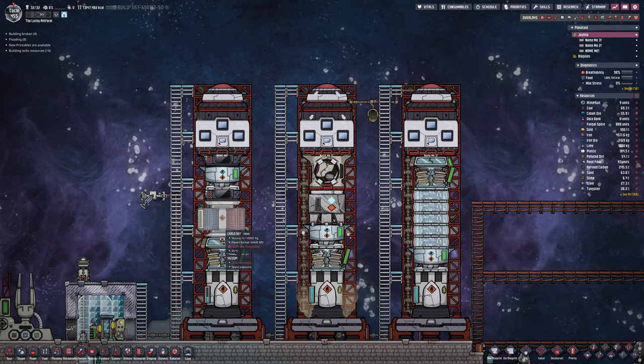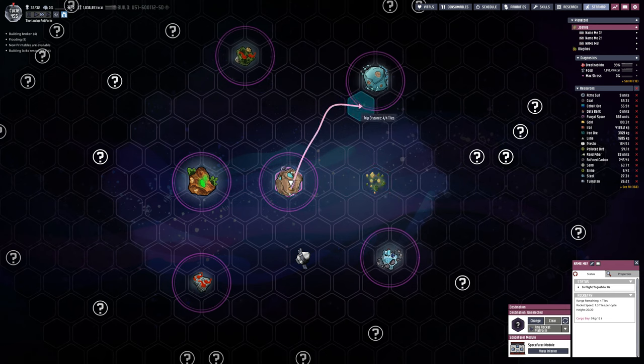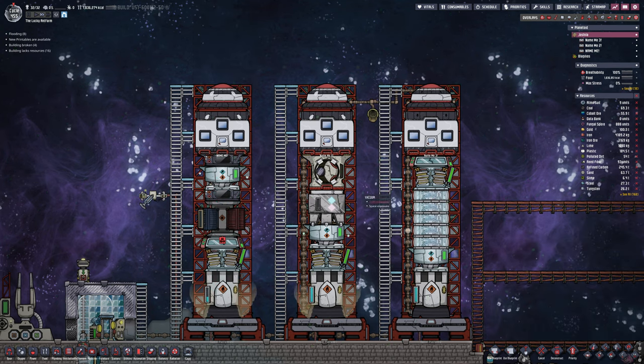What is up YouTube and welcome back to another episode of Oxygen Not Included Season 3. We are at the rocket stations, they're very busy, and we're about to launch at least one. So would we like to go and investigate the ocean asteroid? Yes we would, so let's get that rocket launched off.